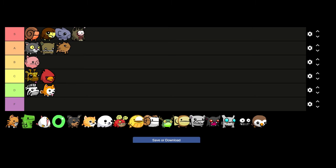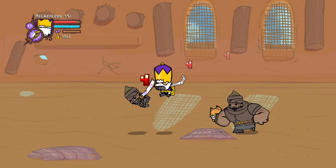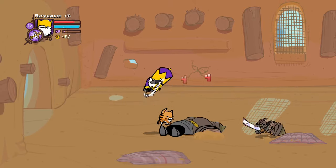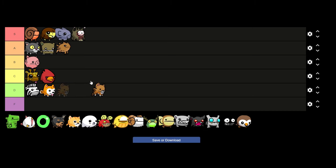Our next animal is Scratch Paw. Scratch Paw gives a plus 1 to strength and a plus 2 to agility, making it so you do slightly more damage, run slightly faster, and have better arrows. But that's the problem — everything is just slight. I'd rather have a flat strength boost or agility boost which I can do with either Snoot or Meowbert, so Scratch Paw will be C tier. He's not terrible but he's not great — just average.